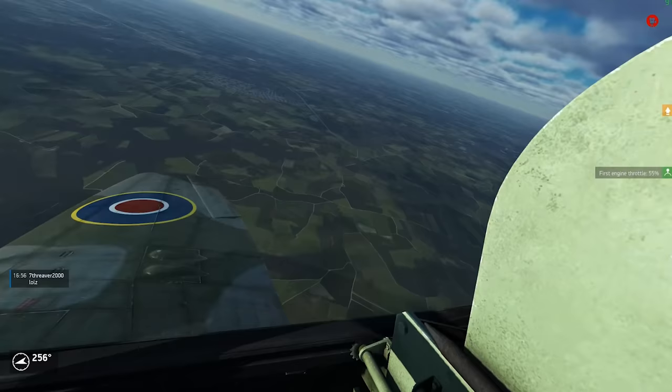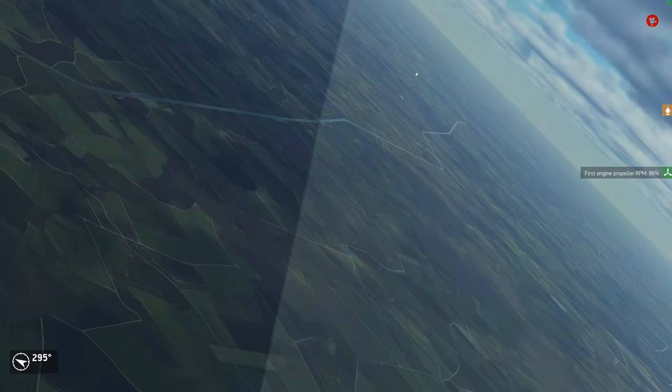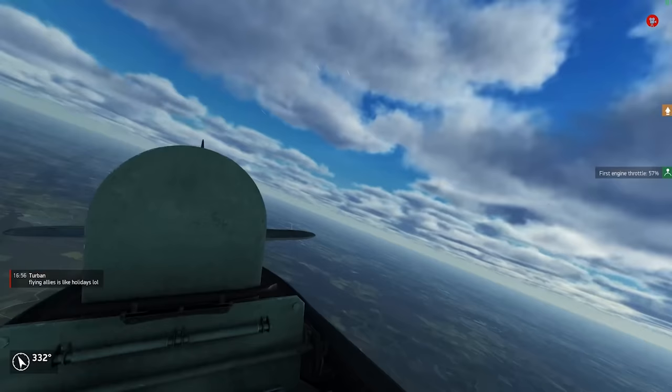Fly the Tempest a little bit like a jet since it has the same advantages — you can fly extremely fast and the enemy can't touch you. Don't climb too much, don't turn too much. You can turn, but usually that gets you in more trouble and you end up blacking out. So keep your speed.